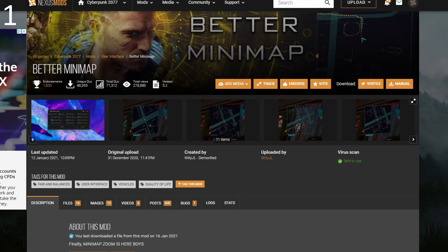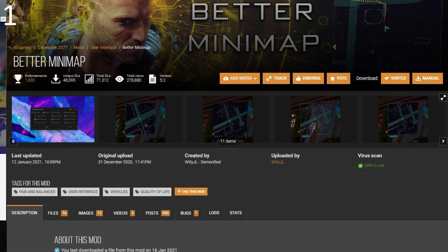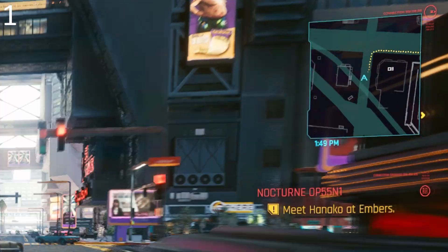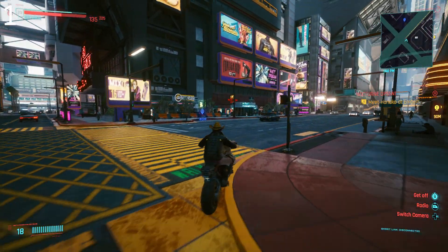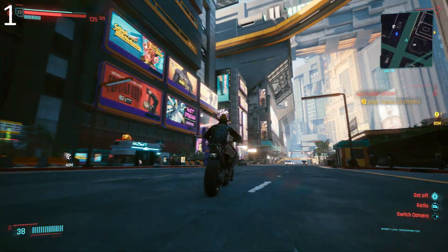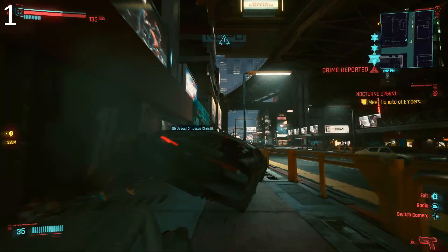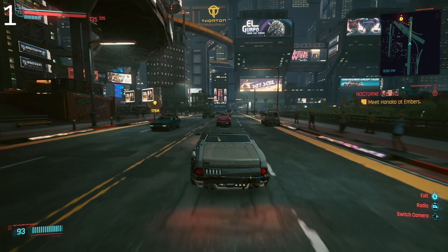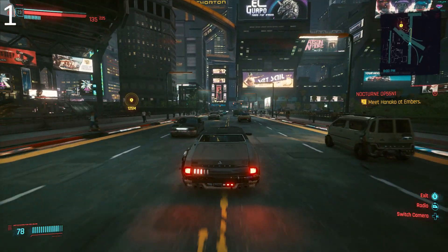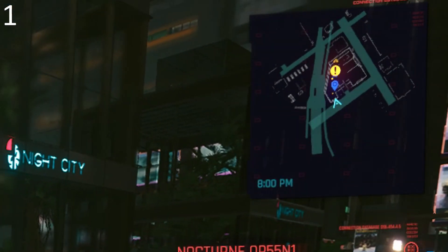Number 1: Better Minimap by WillyJL Demon Red. This handy little mod massively improves the minimap, which in my opinion is trash. You can't see where you're going half the time because it's so zoomed in, and this means you'll frequently miss your turn because there's not enough time to slow down — my apologies to the pedestrians and their families. With this mod, however, you can zoom out the minimap to your heart's content. Mine certainly is.